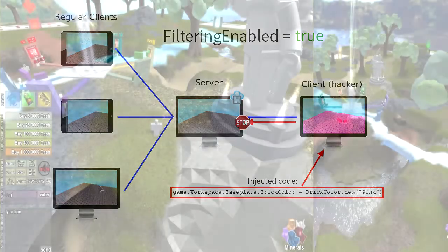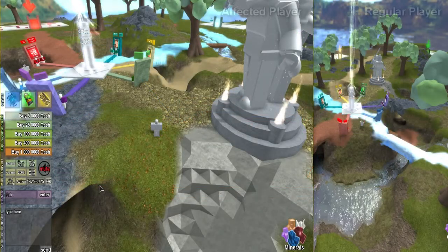Nowadays the code can only be triggered manually through the code input window. On the left is a player with the spooky code activated, on the right a normal player.